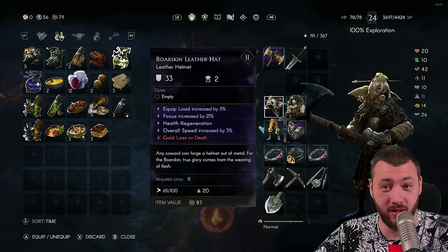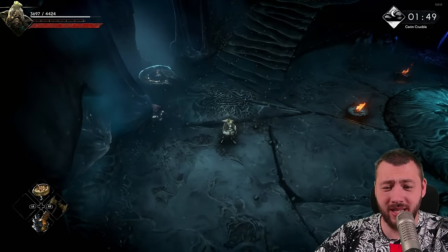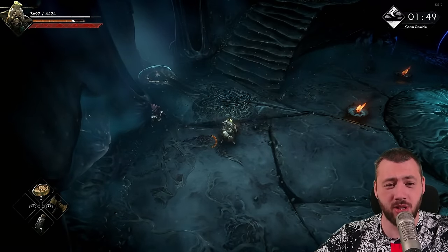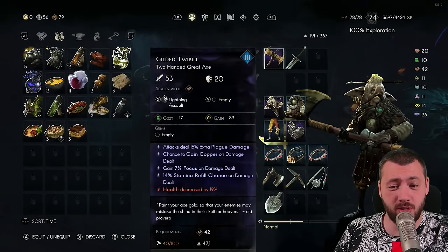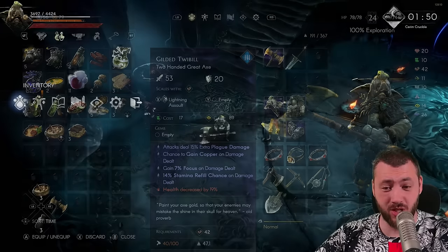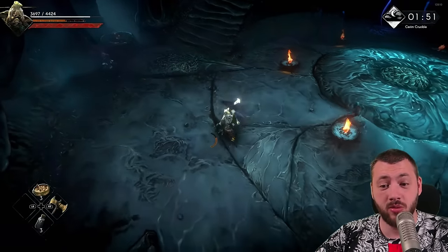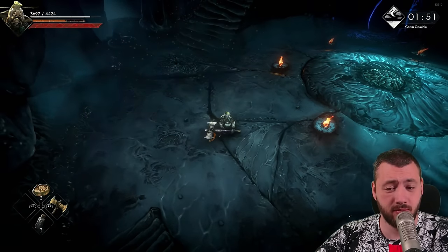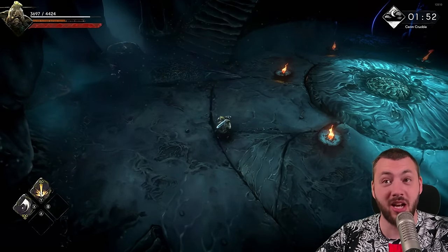Now let's talk about why Focus is so amazing. Every character is essentially a mage, because with Focus you can use your weapon arts — your runes. Right now I have Lightning Assault, which is a dash forward that essentially one-hits everything, even big opponents. I also have a claymore with the ability Eruption.